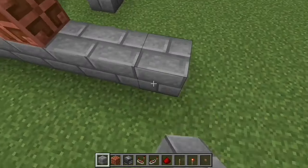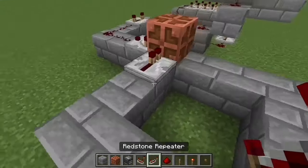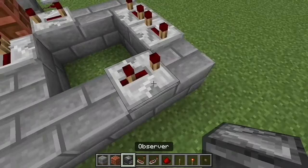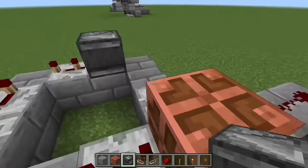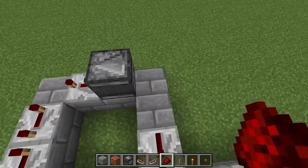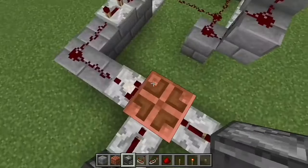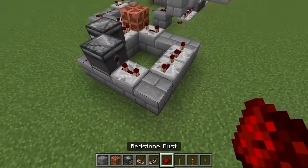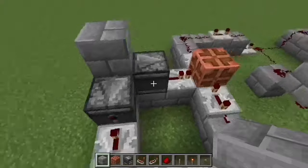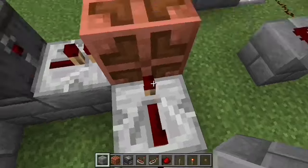Next, place your blocks in a little square. Then place a repeater, a four-tick repeater here, four-tick repeater here, four-tick repeater here, three-tick repeater here, then an observer here and an observer here with redstone dust. Remove this observer, then place it back so you don't accidentally activate it. Place redstone dust and then a block on top — it should look exactly like this.